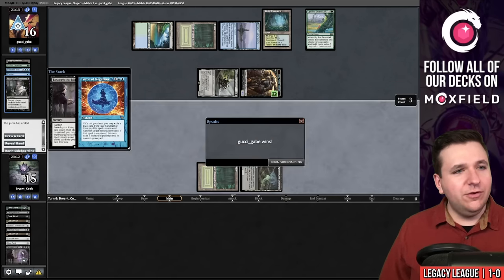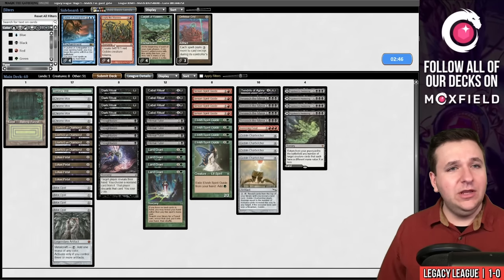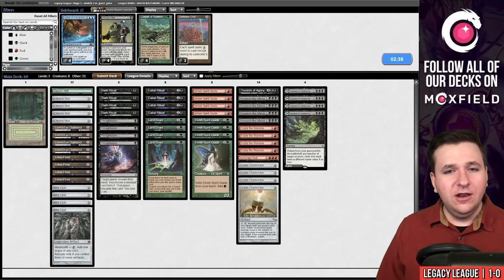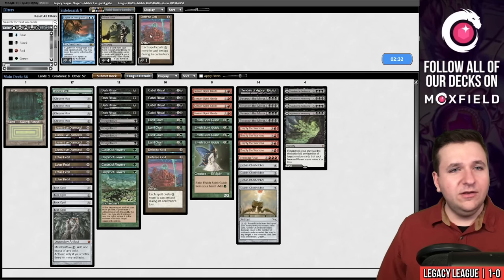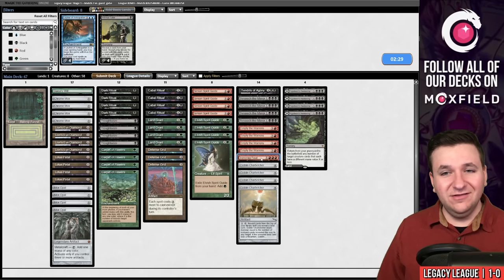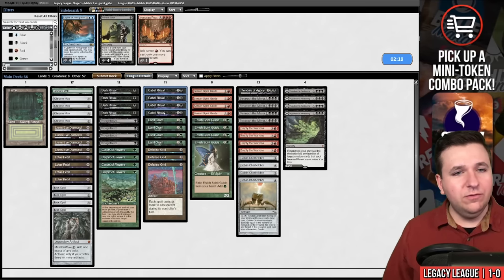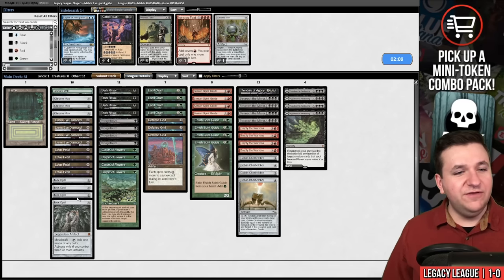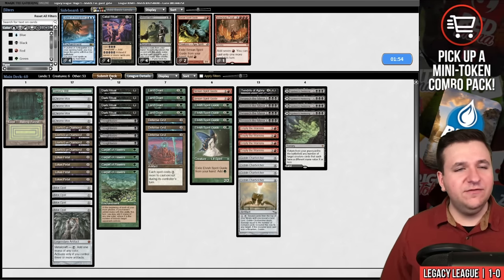Their main deck has Force of Indignation, Veil of Summer, Force of Will, Thoughtseize, and Orcish Bowmasters — they came into this league looking to beat combo. We most likely want Empty the Warrens and Carpet of Flowers — those make a lot of sense. We'll get rid of the Infernal Tutors and bring those in. Defense Grids too, though that's 67 cards. We'll board out Ironcrag Feet and shave the Cabal Rituals when we have Carpet of Flowers, bringing us down to 62. Maybe shave Simian Spirit Guides rather than Moxes.